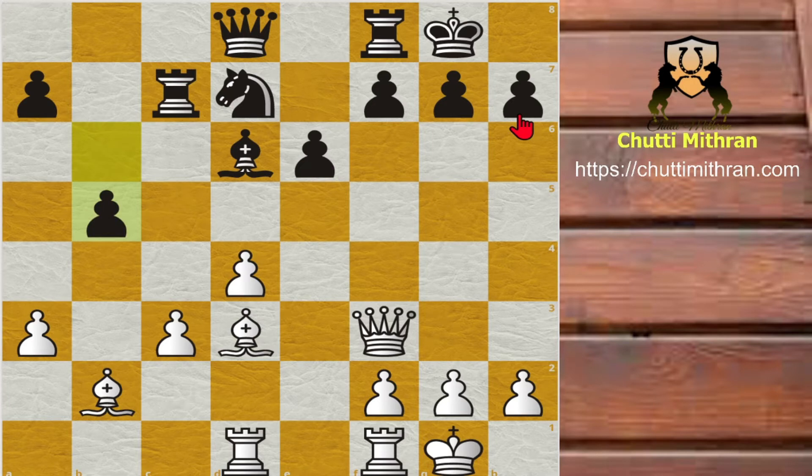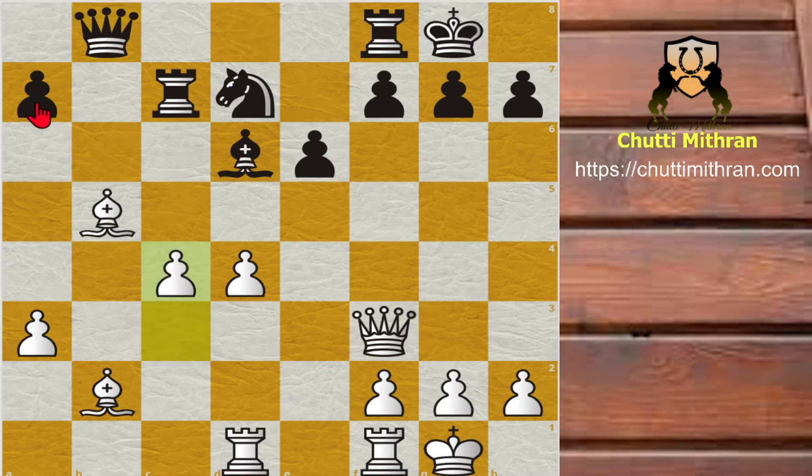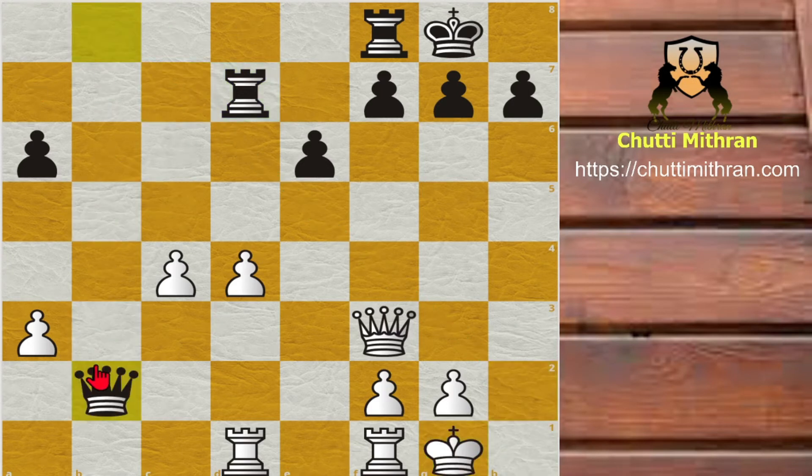b5 — and once again Vishy Anand is saying: if you play Bishop captures b5, then after Queen to b8, c4 and a6, Bishop takes d7, Bishop takes h2, King takes h2, Black plays Rook takes d7 giving check to the King, and after King g1, Queen captures b2. In this position, Black certainly has the advantage because he has more targets to attack in the centre.